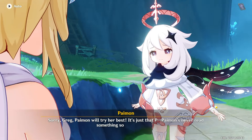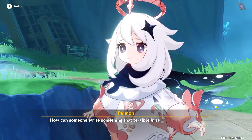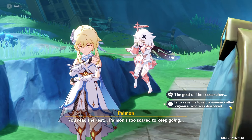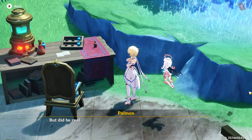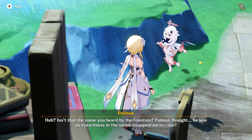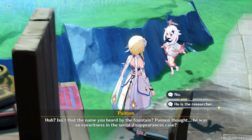Sorry Traveler, Paimon will try her best — it's just that Paimon's never read something so scary before. How could someone write something that terrible in such a matter-of-fact tone? That's the evil scientist for you — you read the rest, Paimon's too scared to keep going. The goal of the researcher is to save his lover, a woman called Unia who was dissolved. So that's why he did all of these experiments. But did he really think he'd be able to find a way just by dissolving people over and over? That's just insane. There's another name here — Fashay. Isn't that the name you heard by the fountain? Paimon thought he was an eyewitness in the serial disappearances case. No — he IS the researcher.